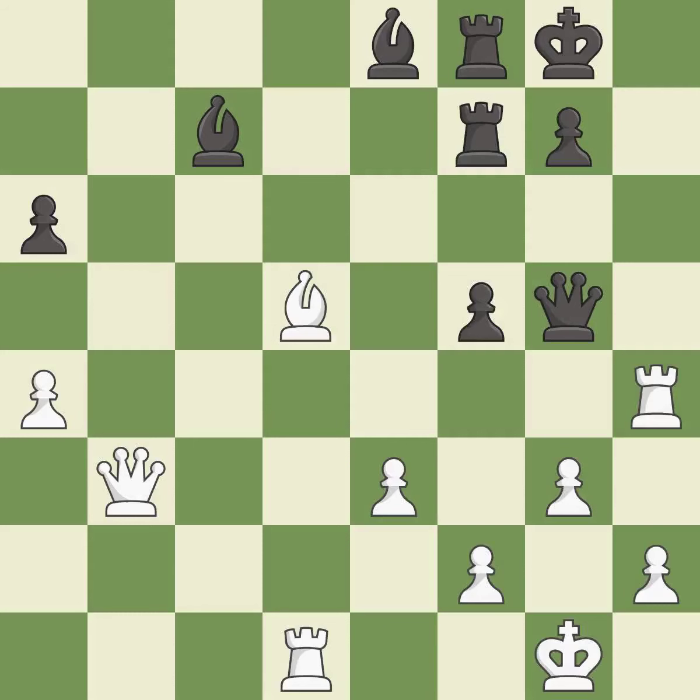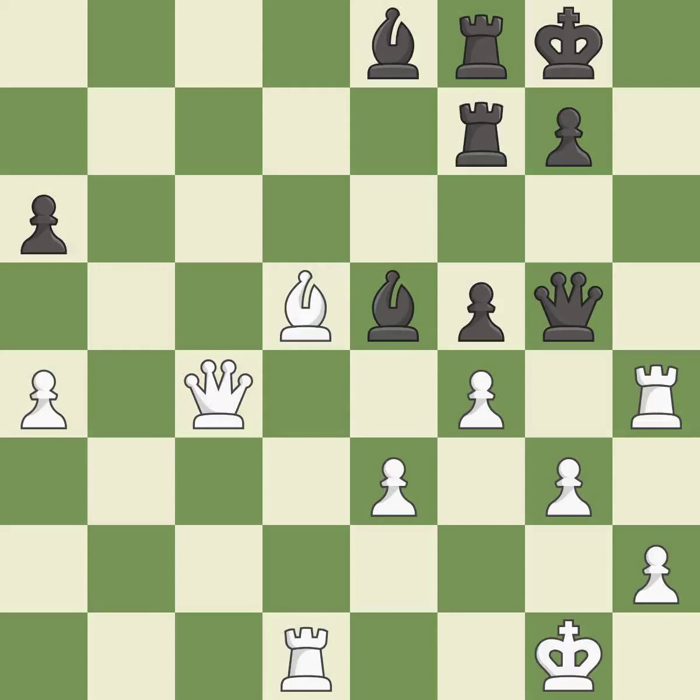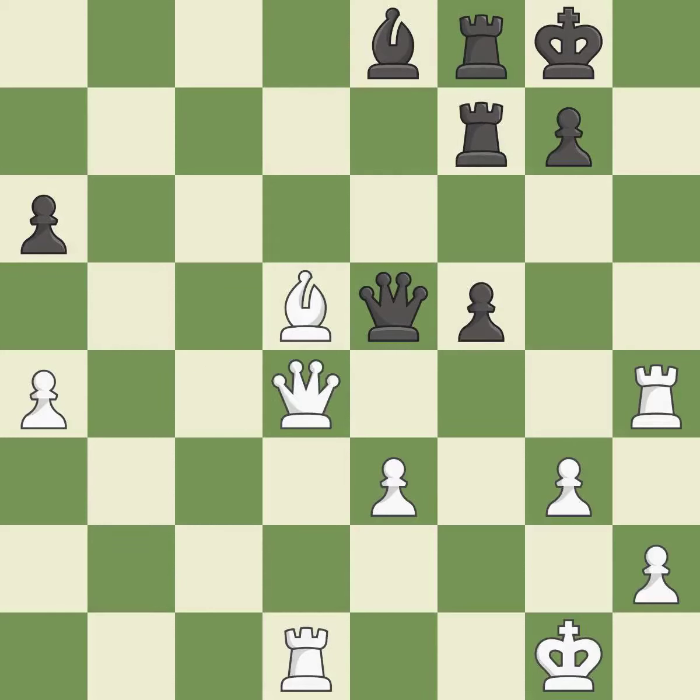This moves the bishop to a more active square, making it gain scope — it is best. This forks pieces by creating a simultaneous attack — it is excellent. This loses material. This allows the opponent to fork pieces — it is a mistake. This forks multiple pieces — it is a great move. This moves the queen to safety. This threatens to reveal an attack on a pawn — it is excellent. Capturing that bishop wins material — it is best. Takes back — it is best. This wins material.